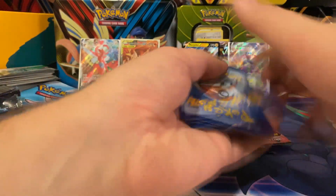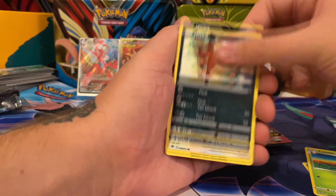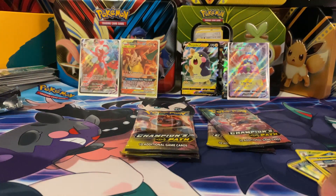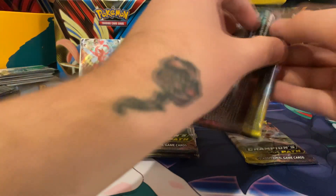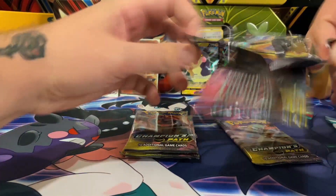Six packs to go — hopefully we can get another good pull and we didn't waste all of our luck at the beginning. Sharpedo, Arbok, Kakuna, Nicket, Swalot, Machop, Zigzagoon, Liepard, and a Galarian Obstagoon. You're gonna get a lot of Machamps, Obstagoons, Centiskorches, and Hatterenes in here.